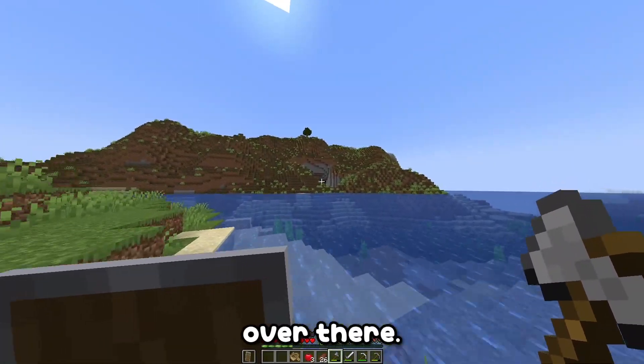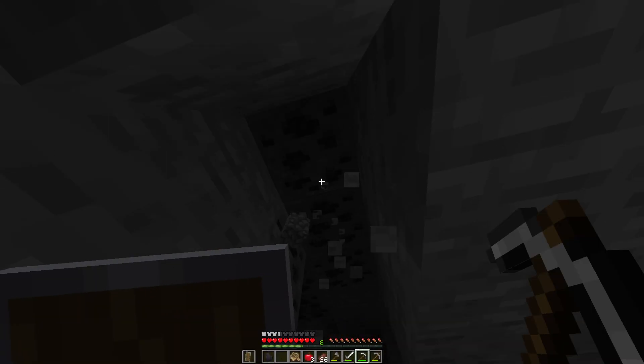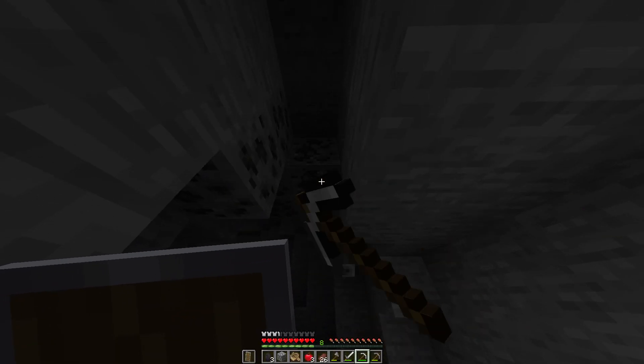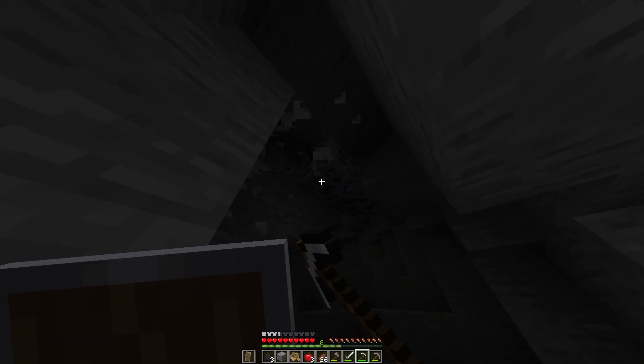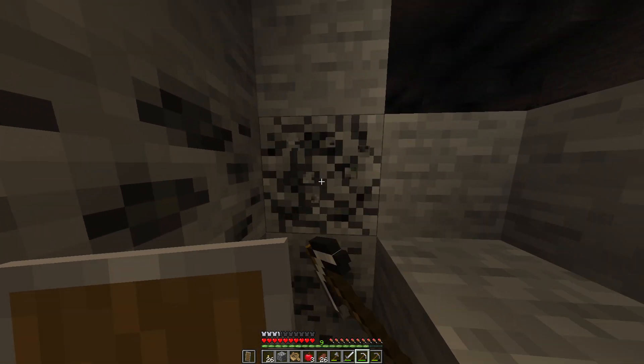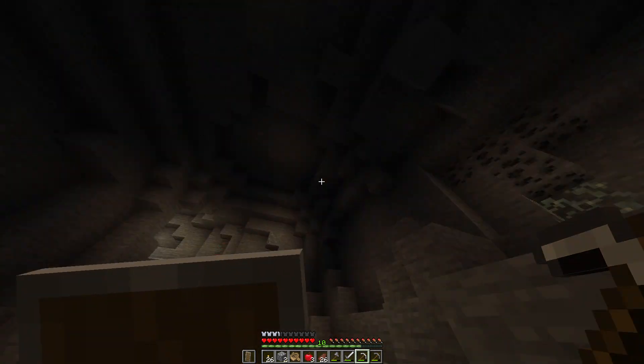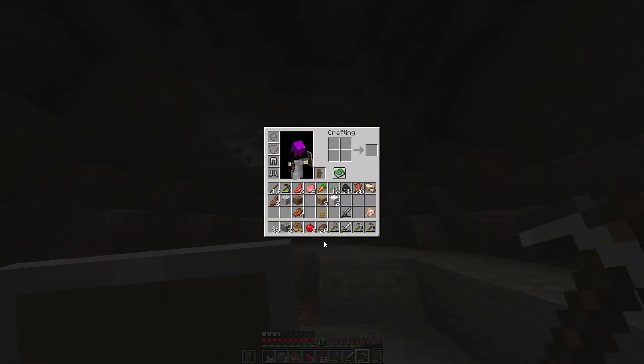I'm gonna go into that cave over there and see if there's any coal and iron I could use. Hey Mr. Zombie. Nice — there's a lot of coal in here, and even more coal and iron on the roof.